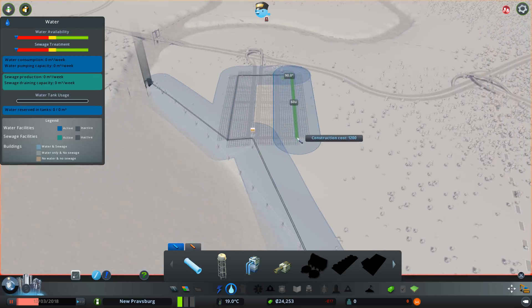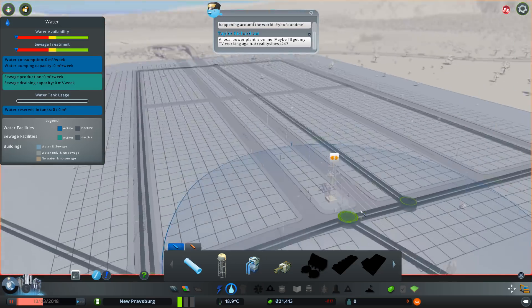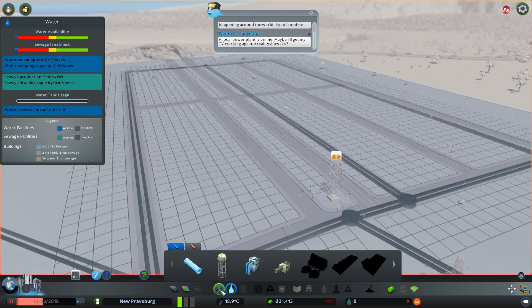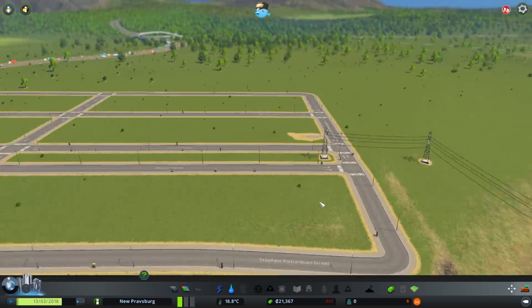So we're just gonna do something like this instead — just get a few pipes set up, something kind of like this should be fine. Our power doesn't currently have anywhere to go because we don't have any housing development. But that should happen — oh, look, that's already changing right now.